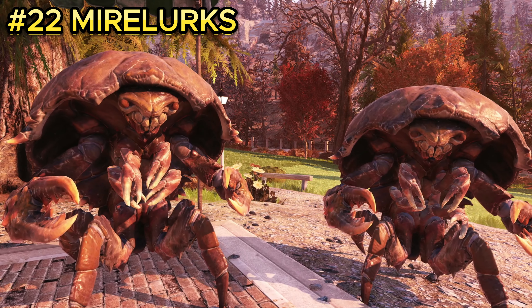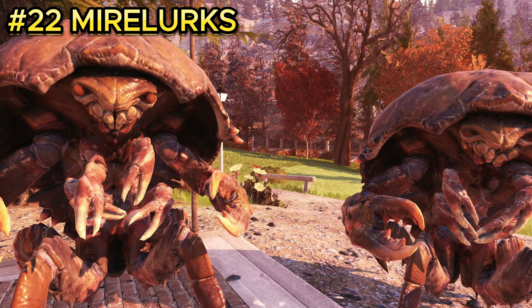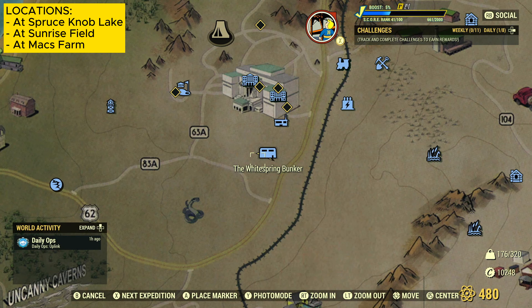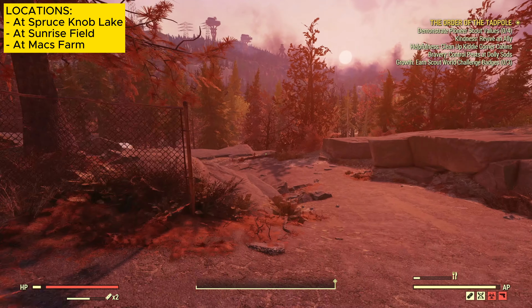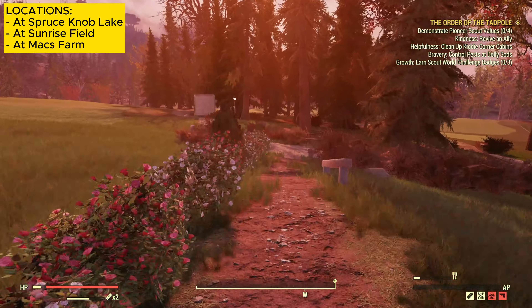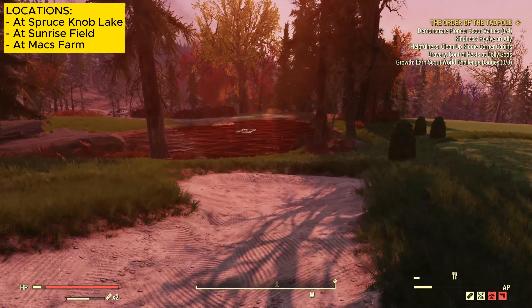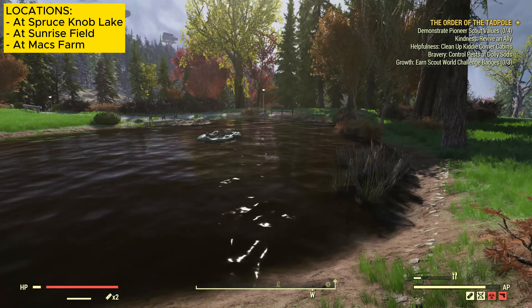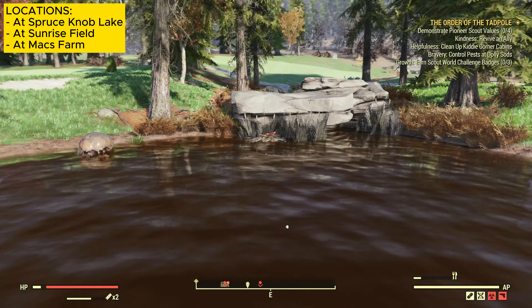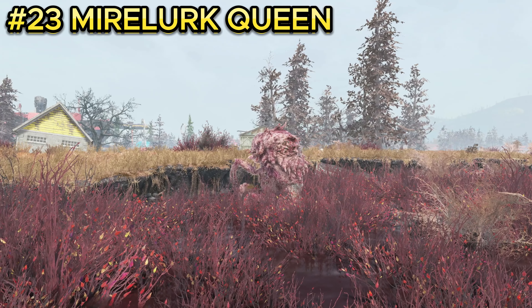Enemy number twenty-two is the mirelurk. Don't hit them in the shell — try to hit them in the face or chest, as they look pretty creepy. Mirelurks are located near the White Springs Bunker. They're a bit past the snake icon on the map, inside the fence of the White Springs Golf Course area. Go past the trees and you'll find a pond where they hide, trying to ambush you. There should be about three to four mirelurks here.